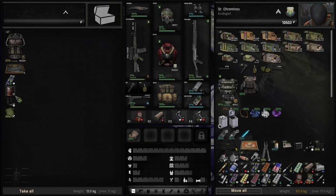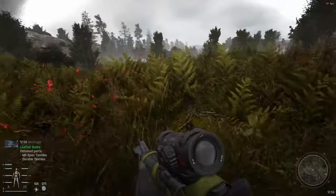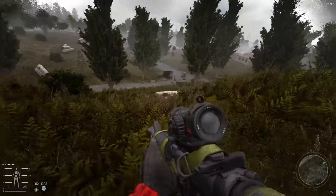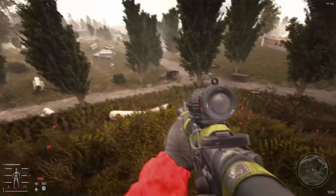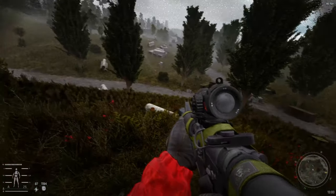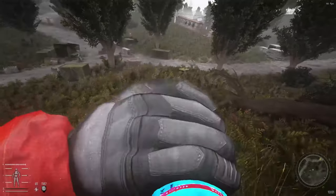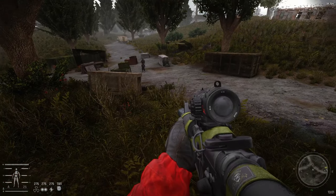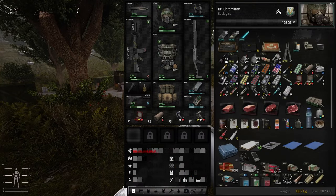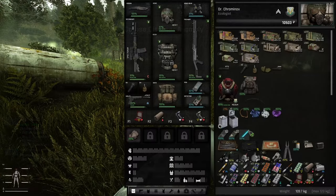Oh crap! Even with all this psi resist, we still took so much psi damage. That's a Dutier. Are these the guys that fought the Chimera maybe? Let's have an energy drink — maybe it'll remove some of the dizziness. Yeah, much better. Okay, we can put our armor back on.